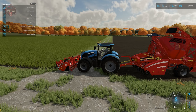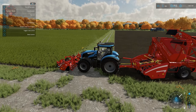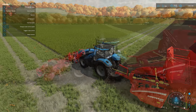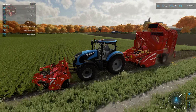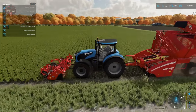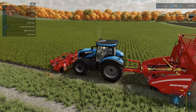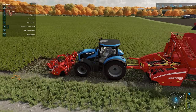Let's go ahead and turn on the topper, then lower and turn on the harvester. You can see how the topper is basically chopping up the plant matter, leaving a rather unique texture behind it.